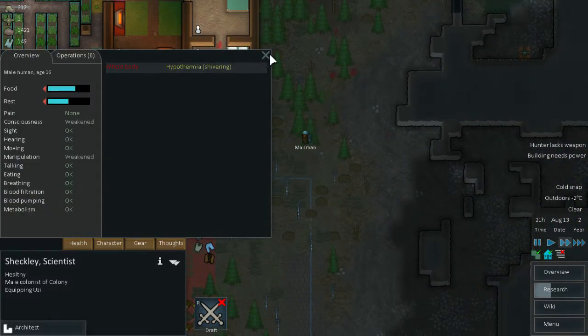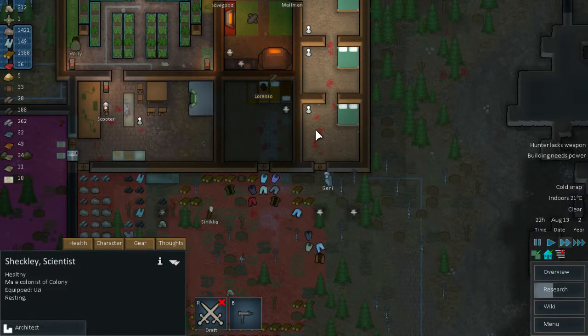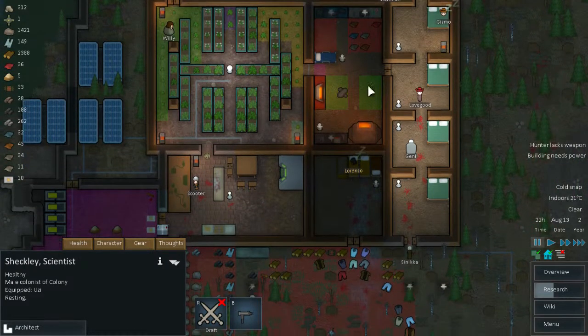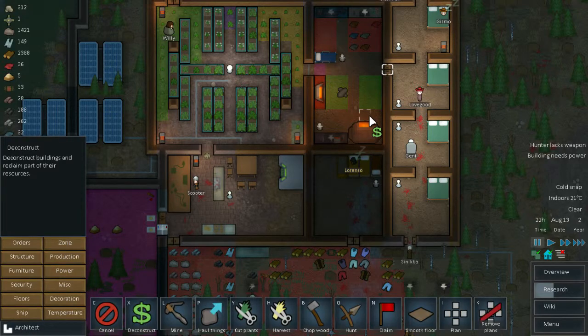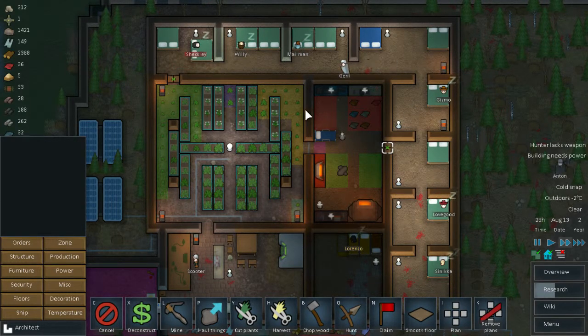What is wrong with you? Hypothermia shivering. Temperature inside is 21 — perfect, 21 as well. That should actually work. We can now get rid of this door here — just deconstruct; unfortunately we won't be able to have doors for now, but that's okay.